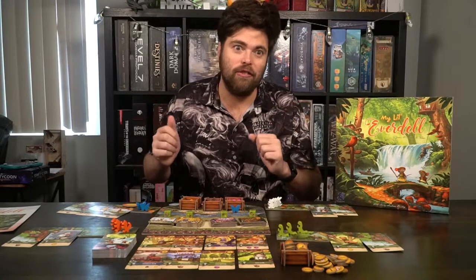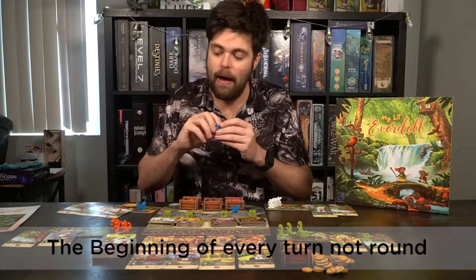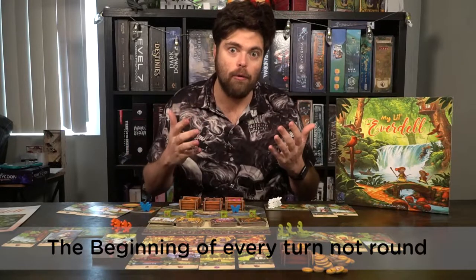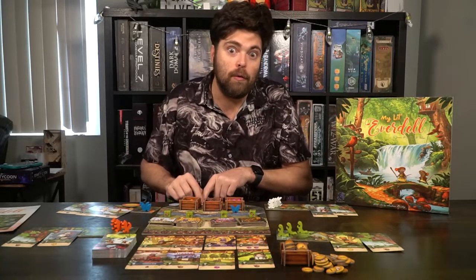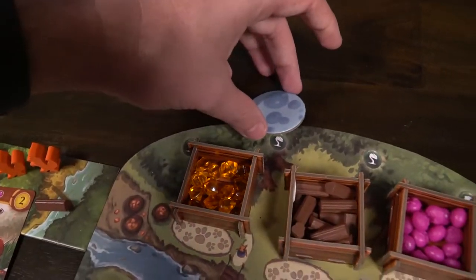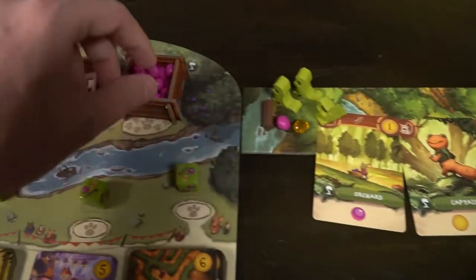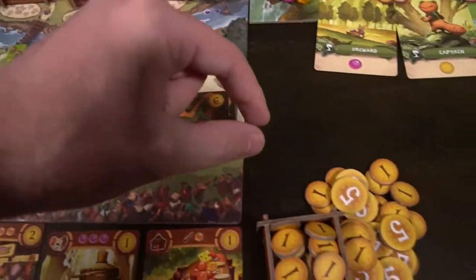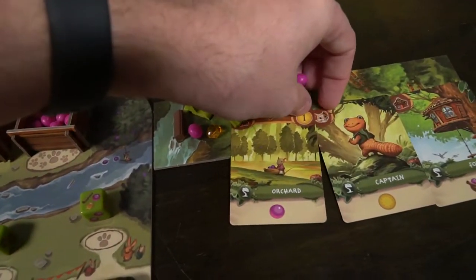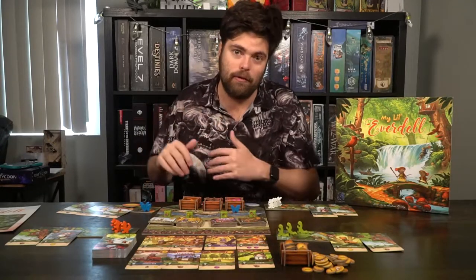Once everybody has had a chance to go, the next round starts with the beginning player and you'll use your second critter. Then it goes again for the third round using your third critter. When every player is out of critters, you move the round marker from the first to the second space. At the beginning of every round, when you move the marker, check if you have any cards with a little green icon — if you do, you gain the resources shown on those cards. Then the round proceeds as normal: gather resources, get cards, rinse and repeat, until the fourth round of the game is over.